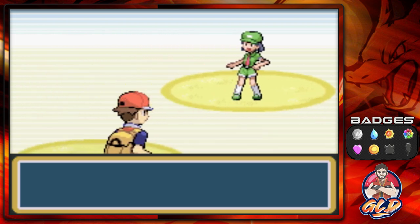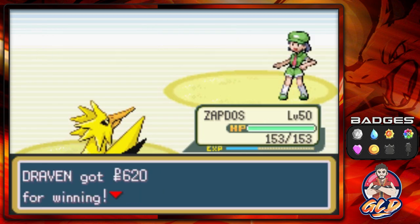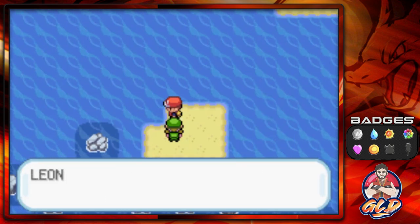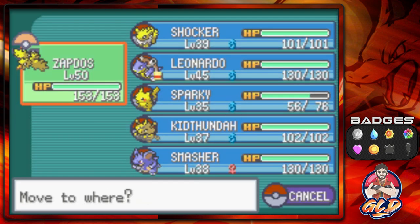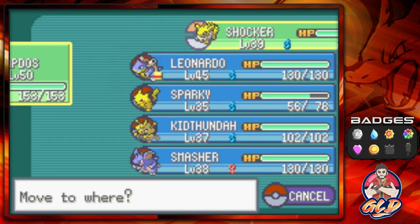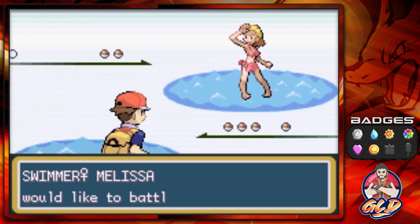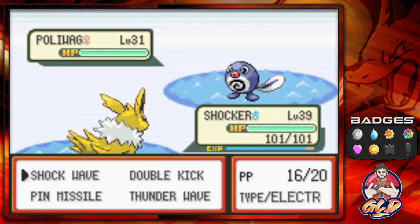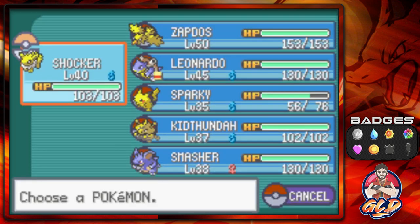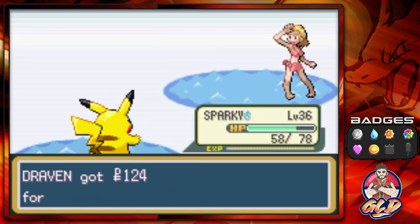Let's take on Picknicker Missy — Drill Peck! Oh look at that — Seaking or Seadra. Let's get the heck out of here. Going with Zapdos again. Articuno really messed me up — I'll put the link to the Leaf Green walkthrough in the description. Shockwave — and Zapdos is finally going to level 40! Let's go Sparky, level 36 — and Melissa has been defeated.